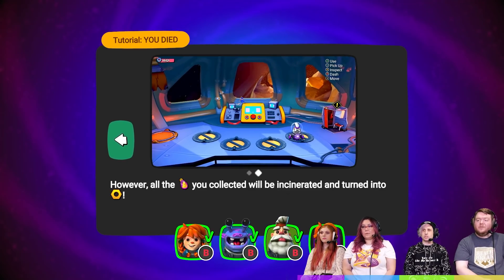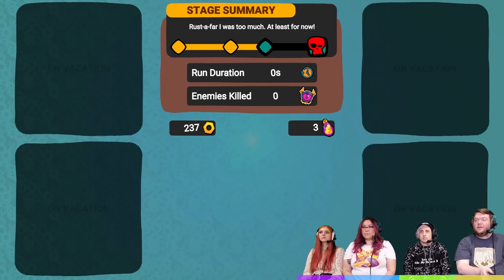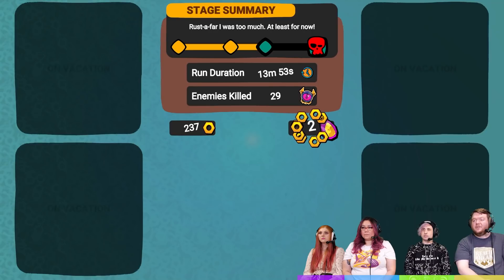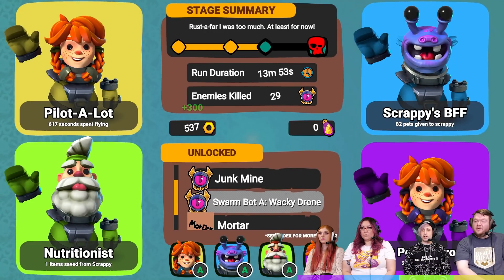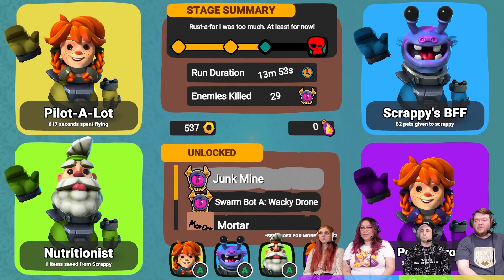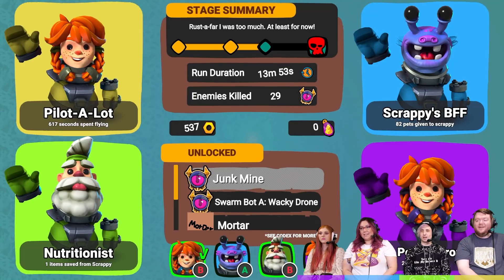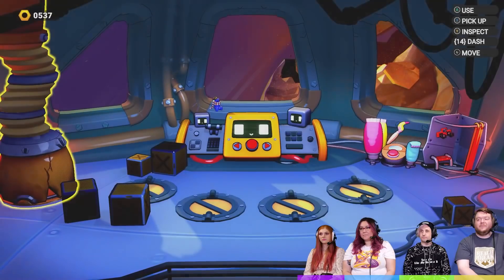So the crystals get turned into money that we can use here. What do we do with it? So I guess in this demo there is a final boss we can get to. We've unlocked: Junk Mine, Swarm Bot, Mortar. Like how it's just MS Paint. That's how you know it's good.